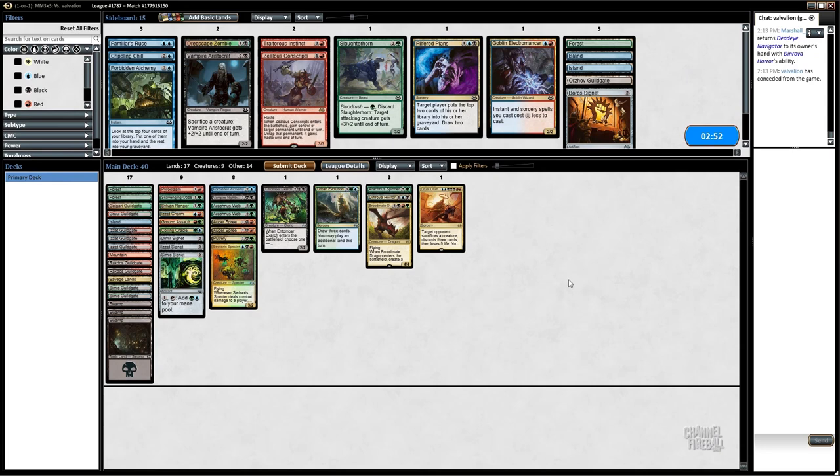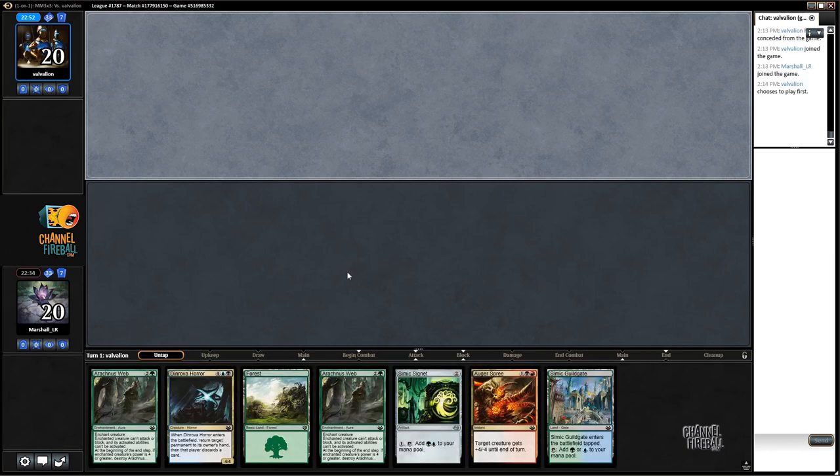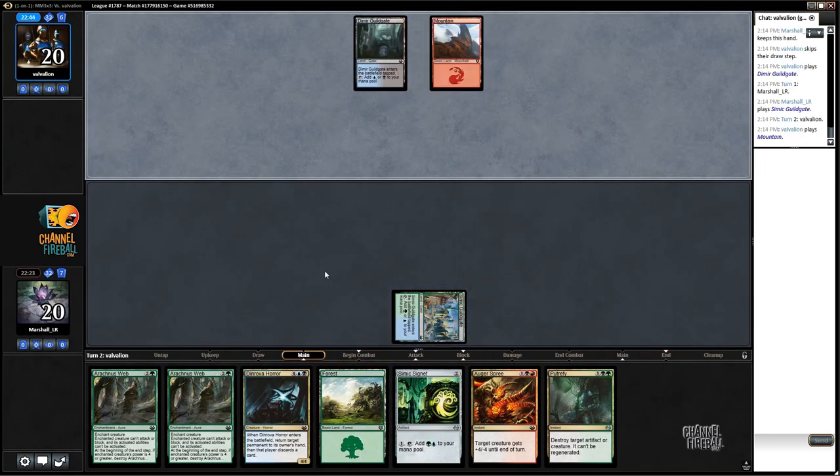Let's see what we can do for sideboarding. I think I need Pilfered Plants specifically. Our opponent didn't play any removal spells — the only thing they played was Inquisition — which leads me to think they may be grinding a bit. I like bringing in Pilfered Plants if I think my opponent is trying to one-for-one me a lot, but I'm not really convinced they're playing a big removal game plan. This is a pretty awkward opener for game two — I'm going to keep it, but we've got too many of the same colors and we've drawn both our Arachnus Webs.